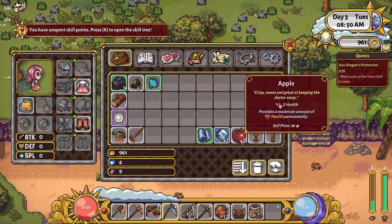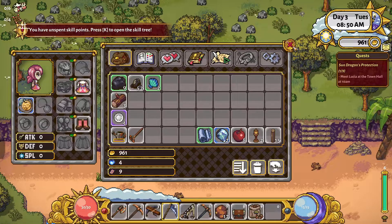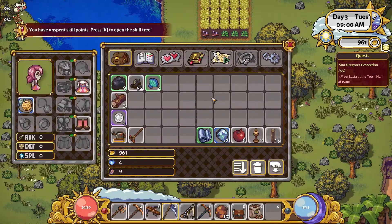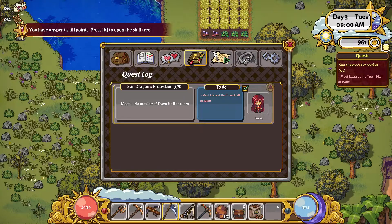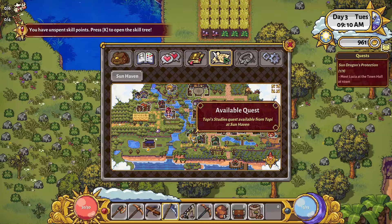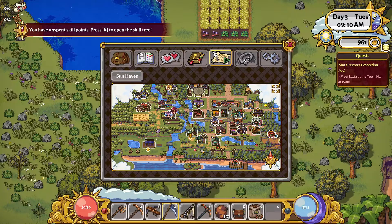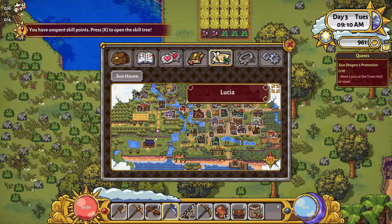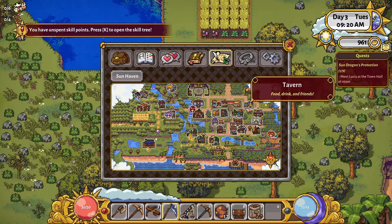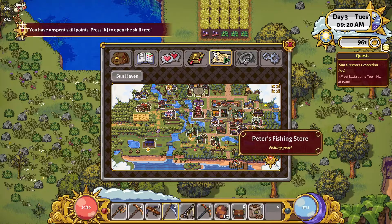We should also eat one because it gives a moderate amount of health permanently. We'll do that after we've fed the snack coon. I need to spend our skill point - as soon as I remember where we do that. Oh, I forgot they've improved the map too. Topi has an available quest for us, and any other quests we would want to turn in - it's really handy. Like Stardew Valley, you can only do this if you have a mod. So it's really nice that they've included this in the game right from the start.